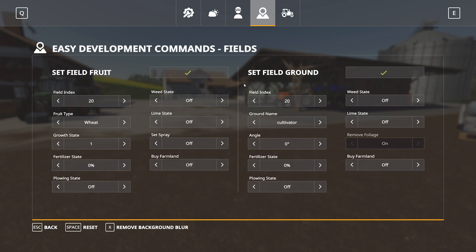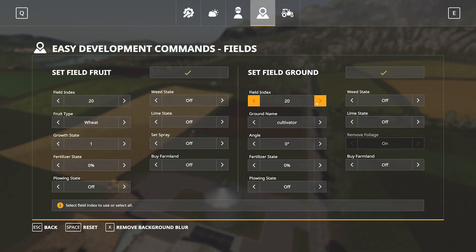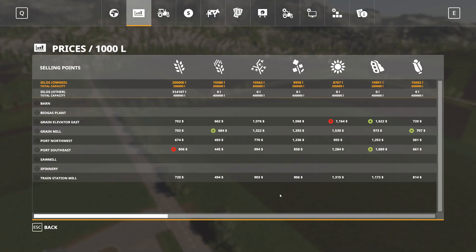Next we'll have a look at the fields. All of our fields here are set to the default layout. We'll quickly set the field fruit: field index set to all, set all to grass, growth state of four, fertilizer state 100%, lime state on, spray state on, buy farmland on, plowing state on. Press the button and that should convert every field into grass and we should own every field. And there you have it — all fields are now grass and on the minimap we now own all fields.